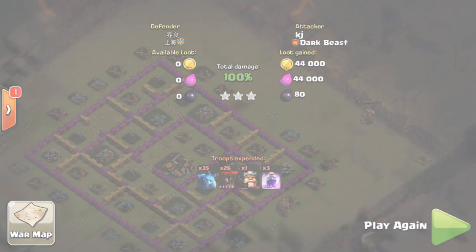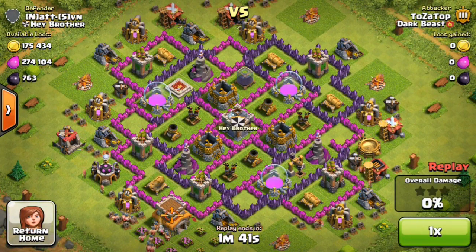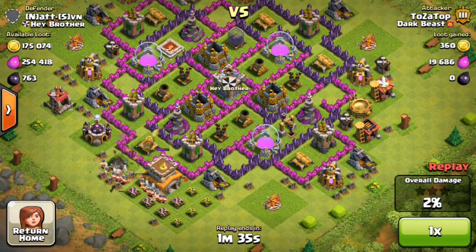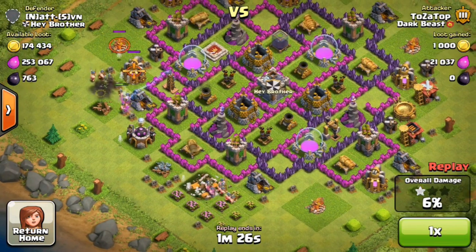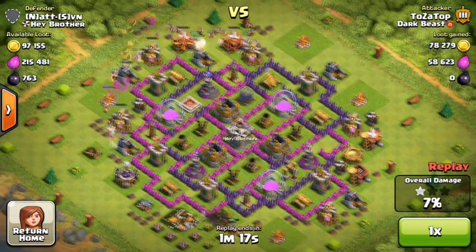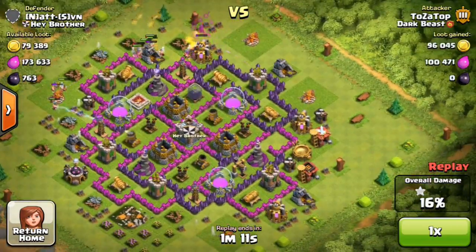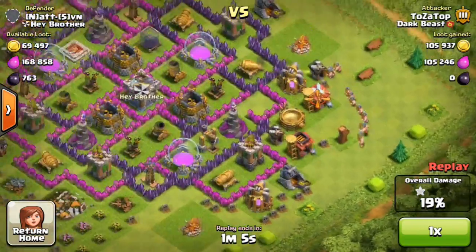Now let's check out one of my farming attacks. So I had another battle - this is a farming attack I did last night and it was really epic. I saw the town hall out there and his mines and elixir collectors were full. He had about 170,000-plus gold and about 250,000 elixir, so I was looking to get about 100,000 of each. I actually get more than I bargained for. I go in with about 200 barbarians - super worth it for the amount of gold and elixir I get.